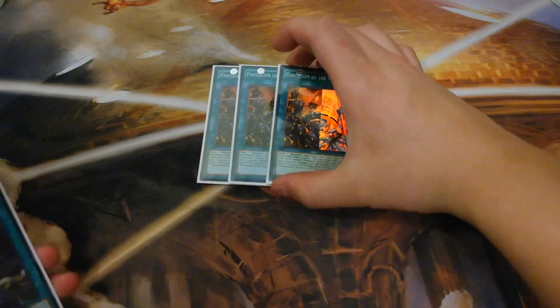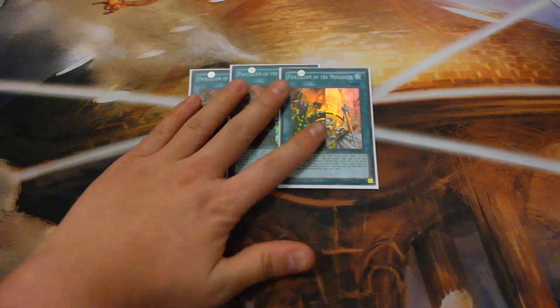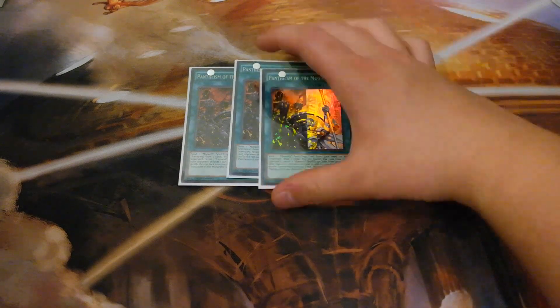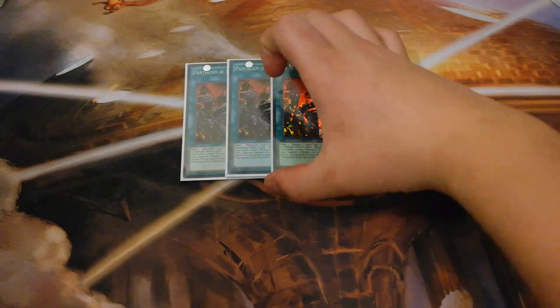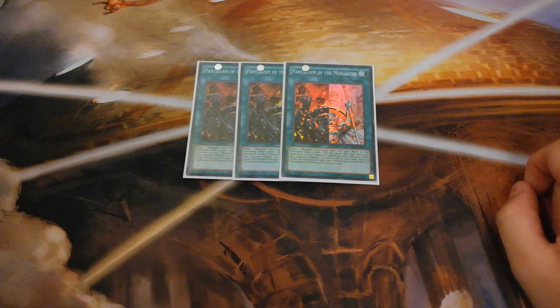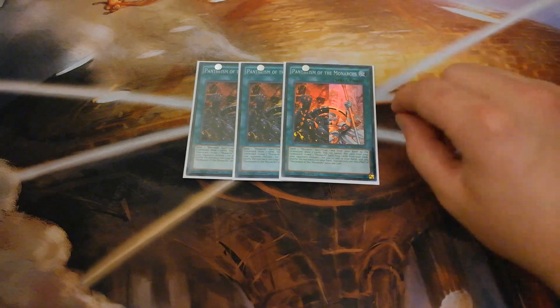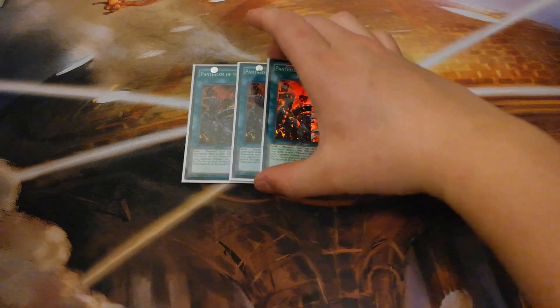Let's go to our spells. You want to play triple Pantheism of the Monarchs. The really good thing about it is that you can activate multiple copies of Pantheism per turn — infinite draw power, which is really good. You can always add this card back to your hand from your banished pile with Edea. Its secondary effect forces your opponent to add your Tenacity to your hand. This deck is just advantage over advantage over advantage.